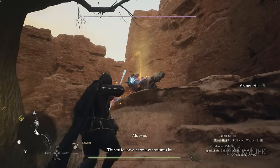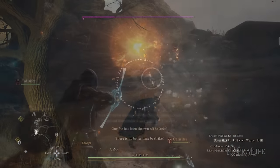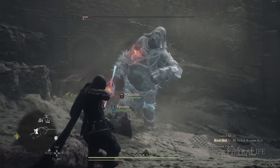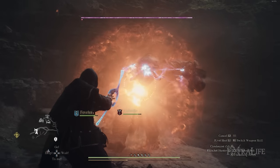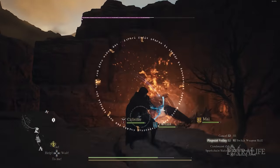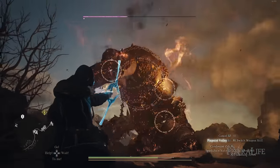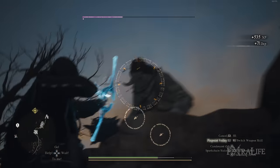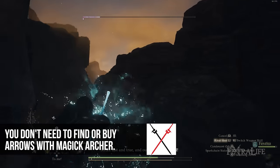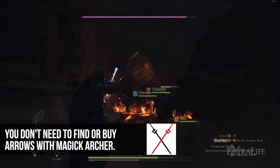There's also a passive skill Magic Archers eventually get that changes the damage type of your basic attacks to match whatever type of damage your last skill dealt — so if an enemy is weak to fire and you use a fire skill, your regular attacks will also do fire damage. Keep that in mind and lean into it when you know an enemy's weakness. Unlike the Archer class, you do not need arrows for the Magic Archer's special attacks — the Archer needs specific arrows for some skills, but the Magic Archer does not.